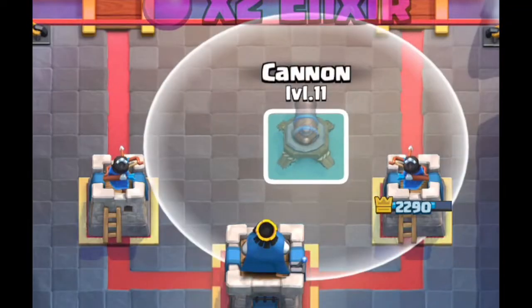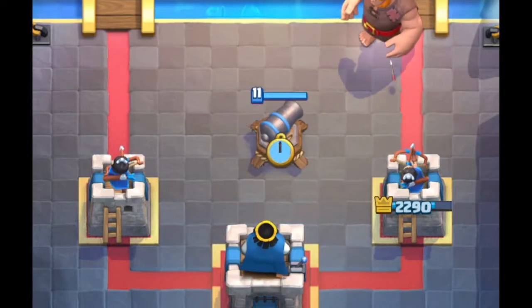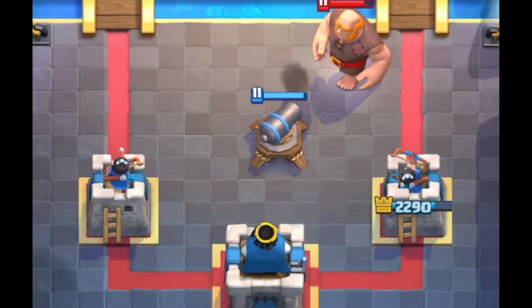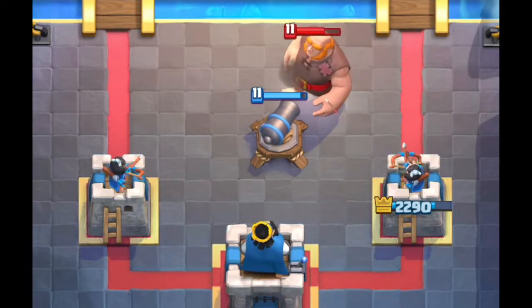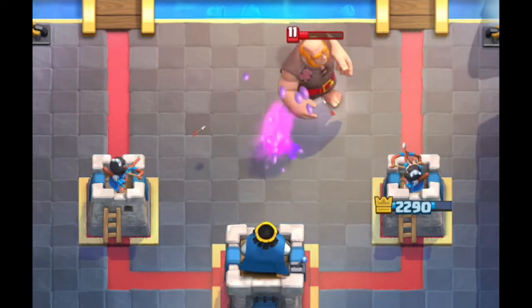In this first placement, the cannon is placed 2 tiles from the princess tower and 3 tiles from the king tower. This gives time for both princess towers to hit the giant. Although the giant gets very close to the princess tower, it is not able to hit it.